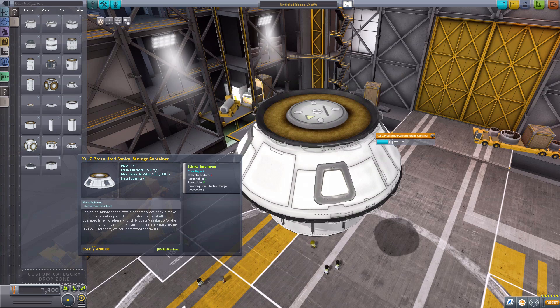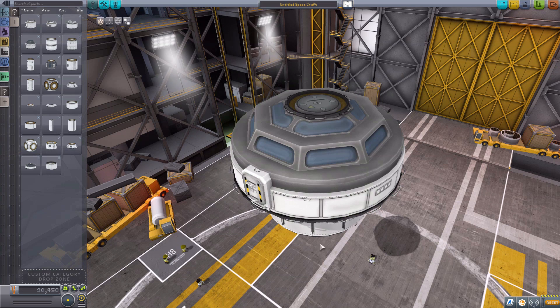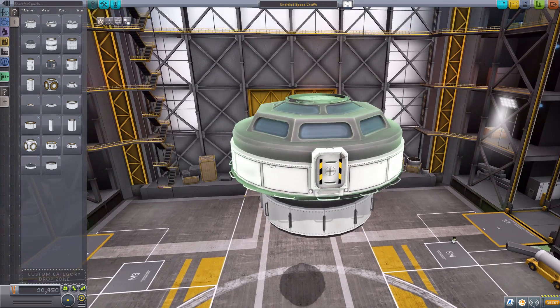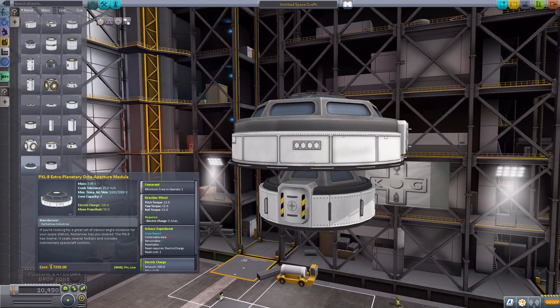Our last two parts - first, the Extraplanetary Octo-Aperture Module, much like the Cupola except bigger - much bigger. I love the interior of this thing. Though it doesn't seem to be finished, it is still quite a beautiful interior - you have four crew members all sitting around a table in there. It's quite nice. It is a command pod with a minimum of one crew and a max of four, 12 reaction torque, the crew report, 200 electric charge, and 50 monopropellant.